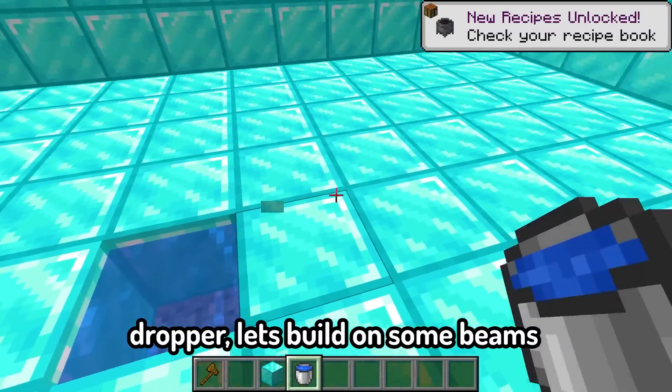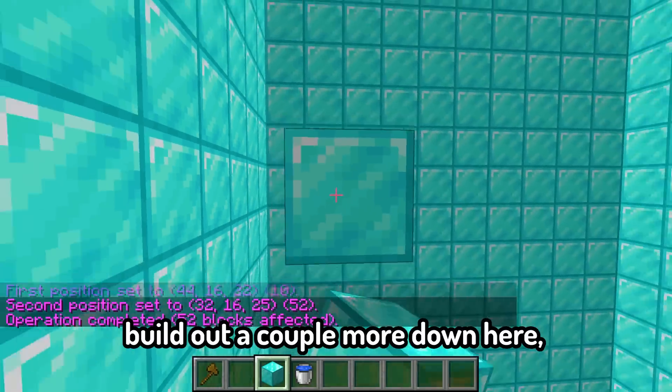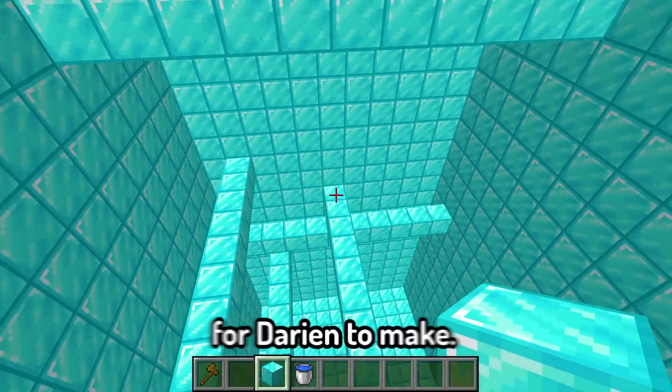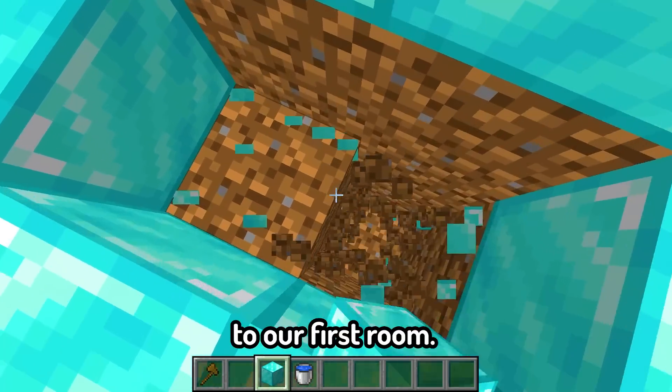It is just a simple dropper. Let's put on some beams to make his jump harder. We'll put on a couple more down here. And this is going to be a really difficult jump for Darian to make. Once he actually makes it down here, he's allowed to move on to our first room.